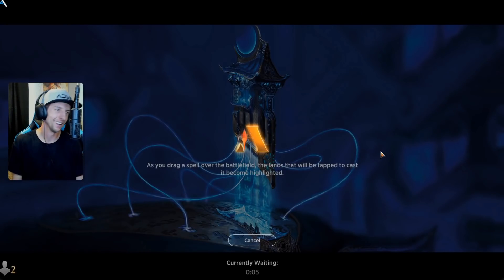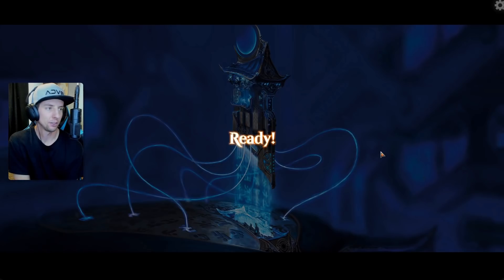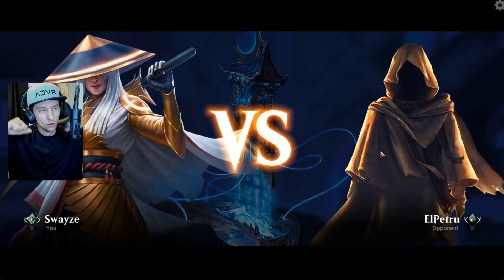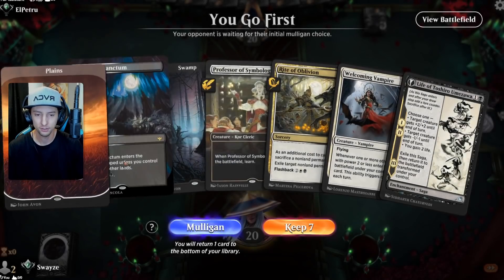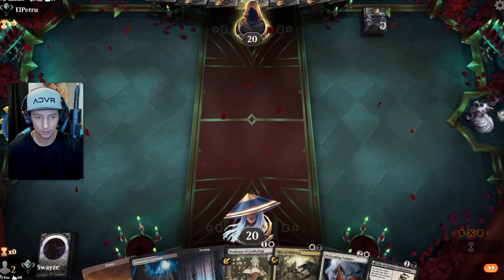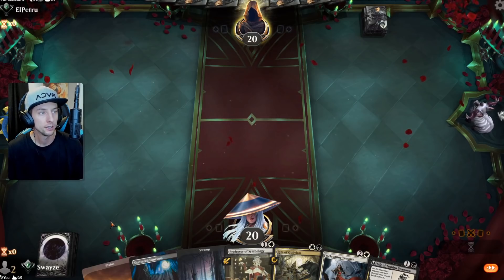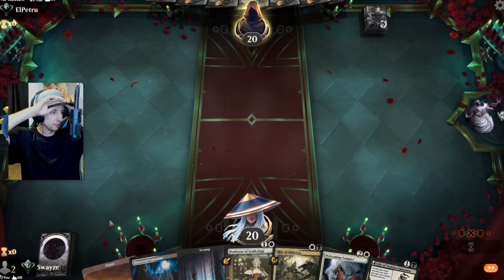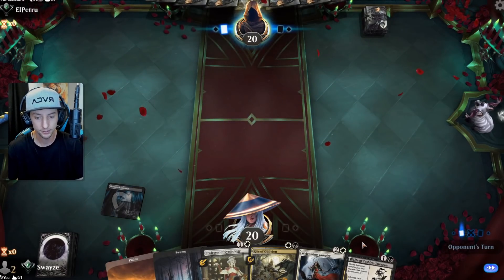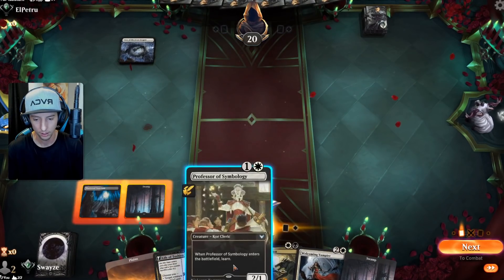Oh man, it's already halfway through the month. We've got some grinding to do — I always say that because it's always true. I can only play this game when I'm recording, so I wish I had more time to grind out my rank and try to go for high Mythic. Unfortunately it's already halfway through the month and we're not even in Diamond yet. We have a really solid starting hand though — very happy with it. Let's go with Professor Symbology to kick things off.